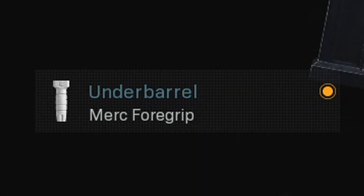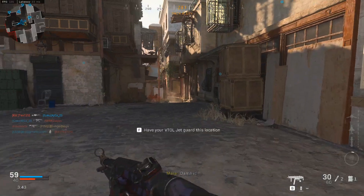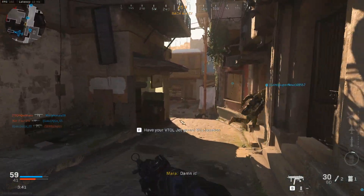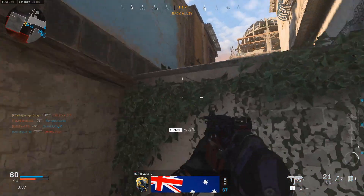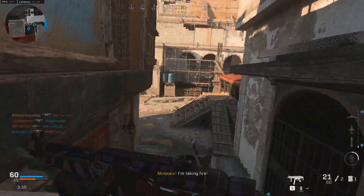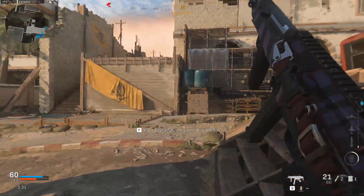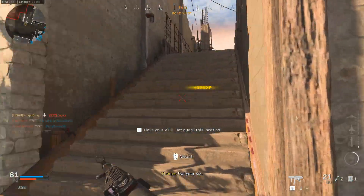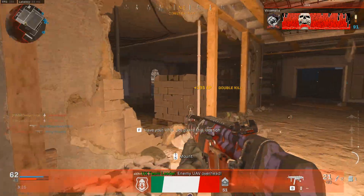Lastly we have something to control the kick from the 10mm ammo: the merc full grip, which helps control recoil, keeps us on target, and gives a little bit of hip fire accuracy for those up close engagements. You have to keep an MP5 class around. I'm glad Infinity Ward gave us five more class slots so I can keep all of these without having to swap them out.